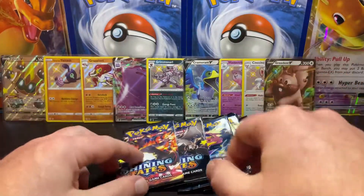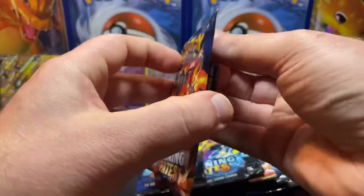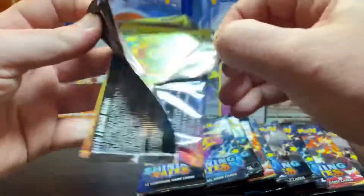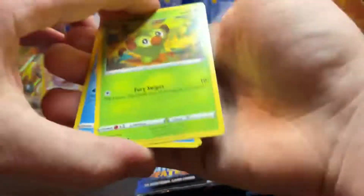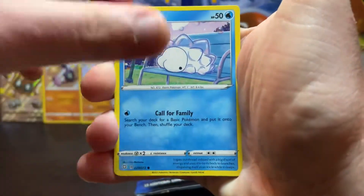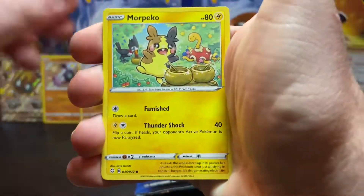Pull rate's pretty good so far — as you can see we're halfway through. This is pack number eleven. Let's go, see if we can get that Charizard. Feeling good, feeling good, let's go.